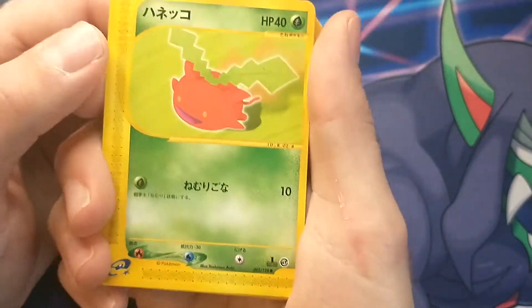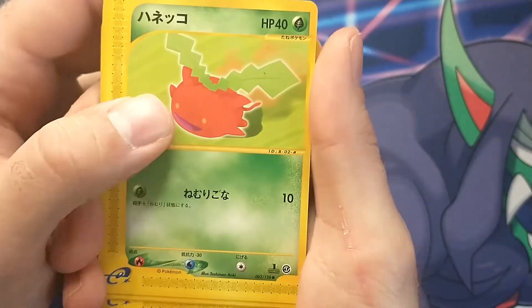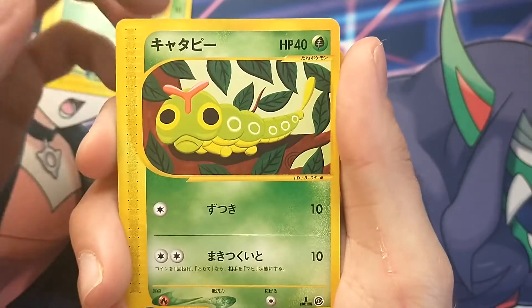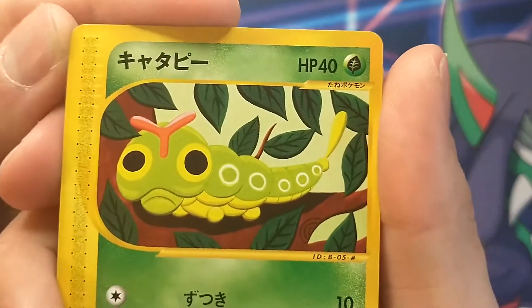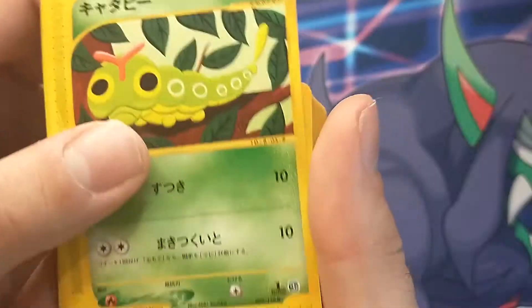Then we got Hoppip, or as I like to refer to him, my radish friend, because he looks like he just came out of my garden. Next we got Caterpie, who has the most soulless eyes I have ever seen in a Pokemon art. I have PTSD from everything. He needs some help.